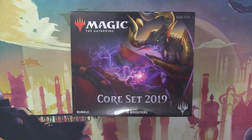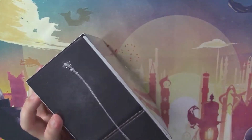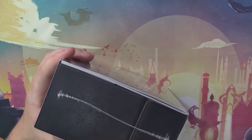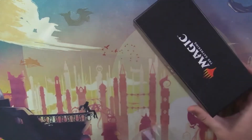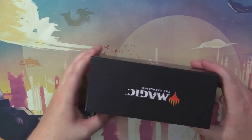Hey everybody and welcome back to another Krakenpacks video. I am your host Midget Brevers. We're gonna open up another bundle of Core Set 2019. I'm crazy, I'm doing it. I've opened up so much of this set but I still don't have that Nikki B or that Chromium, so I'd be happy with either of those Mythics out of this bundle. Even if not, there are still some pretty sweet cards you could get, so I'm gonna open it up anyway.